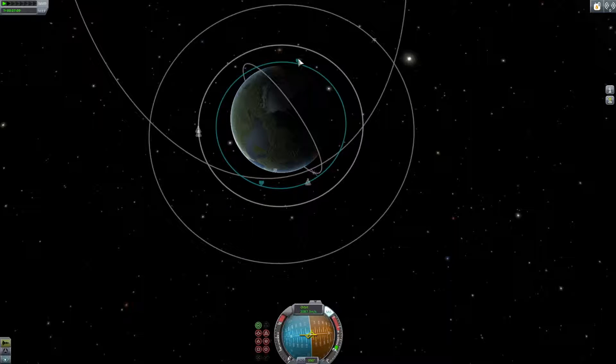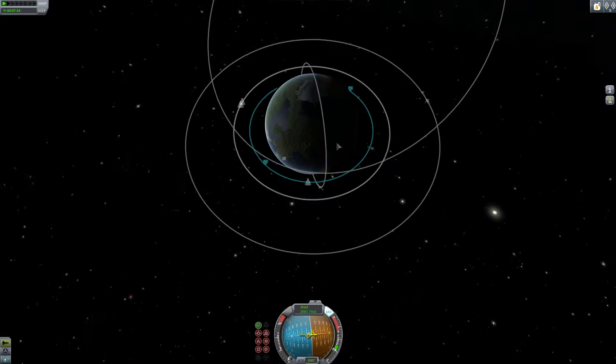Alright, so what we're going to do first from orbit is we need to expand our orbit outwards so that we meet with the moon and we have an encounter.